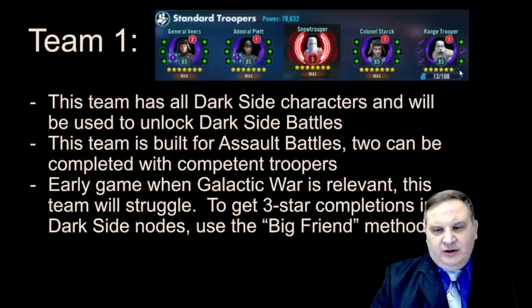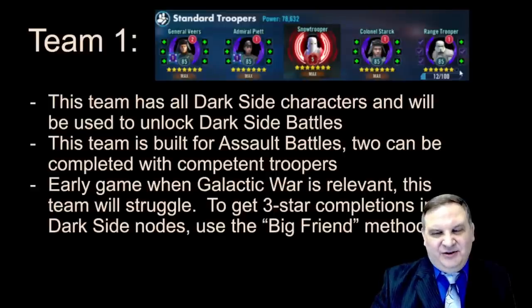The Trooper team will have all Dark Side characters — it'll also be the team you're using to unlock Dark Side Battles. In the very early game, this team is probably going to struggle in Galactic War. In Imperial Doctrine we talked about an Iden Versio team, but we're not going to be able to do that with this build, so you're stuck with traditional Troopers. I do suggest a Snow Trooper and a Range Trooper. Dark Trooper is better, but you want to do what's easiest and most friendly for the energy you've got.